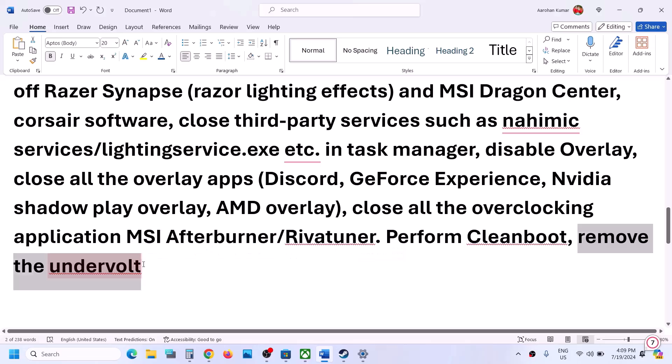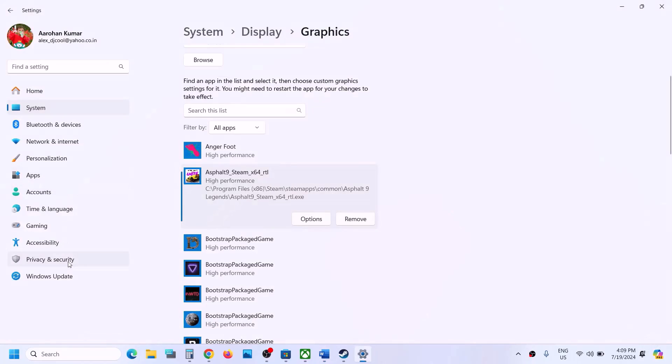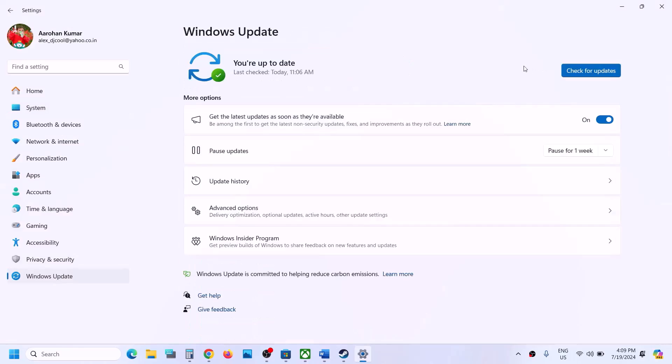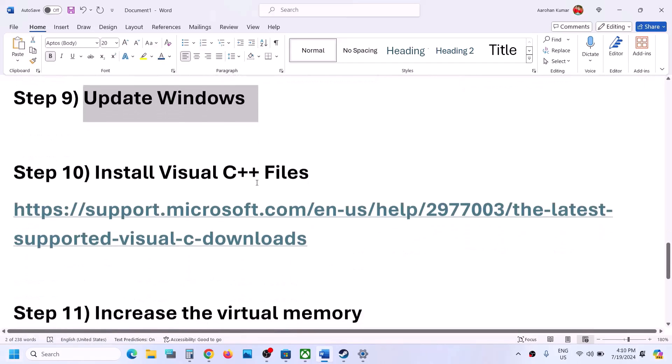Also, if you have undervolted your computer, remove the undervolt and then launch the game. The next step is to update your Windows — this is important. Go to Windows Update (or Update and Security), click Check for Updates, let all updates install, restart your computer, and after the restart launch the game.